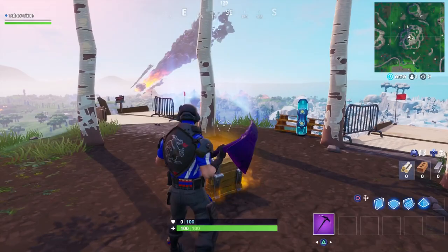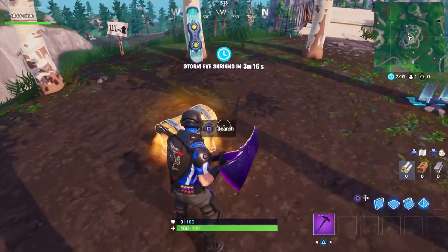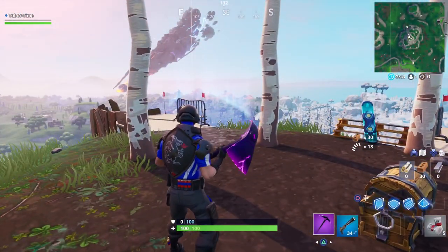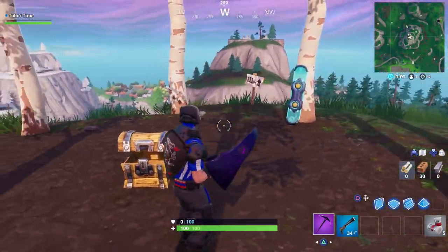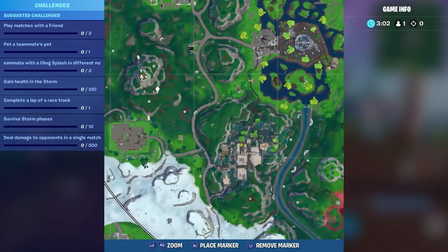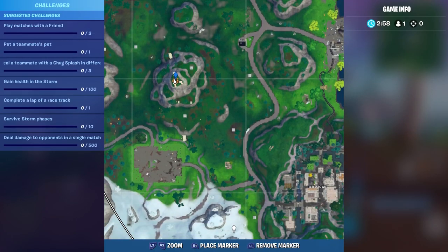Tons of people are going to be landing here, so if you get here, just get out of here unless you grab this chest. Because tons of people are going to be gathered up for this one specific landing spot — you have to actually touch down, you can't just glide by it. Here's the exact location on the minimap, just south of Pleasant Park.